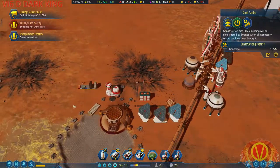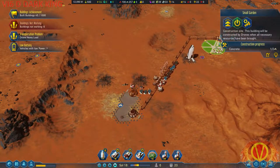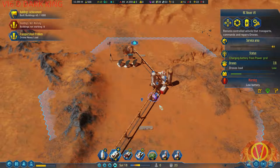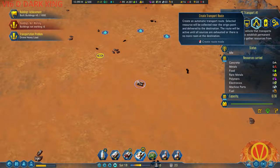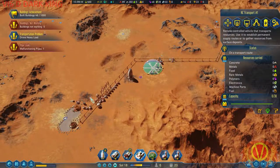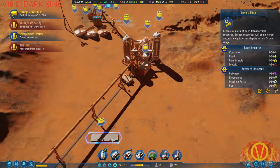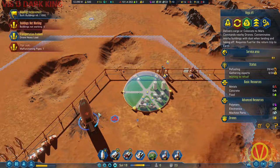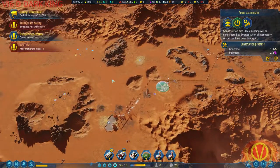As soon as this rocket's ready, I'll be able to get it back with the first batch of colonists. Vehicle battery low — which one? Get recharged. Unload all resources. I'm going to need some more metal over there. That's everything unloaded, which means this should be getting built. Need more concrete — of course.